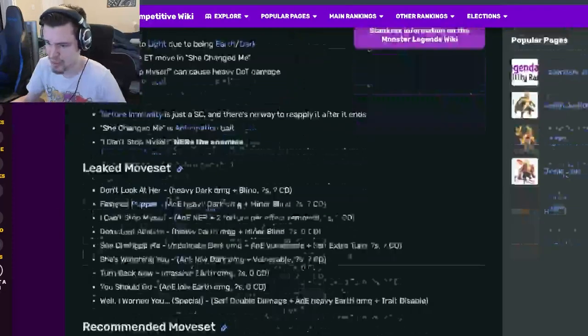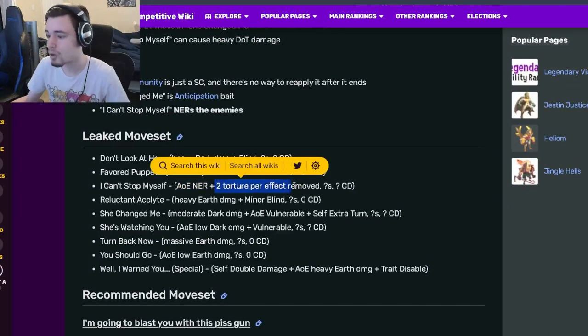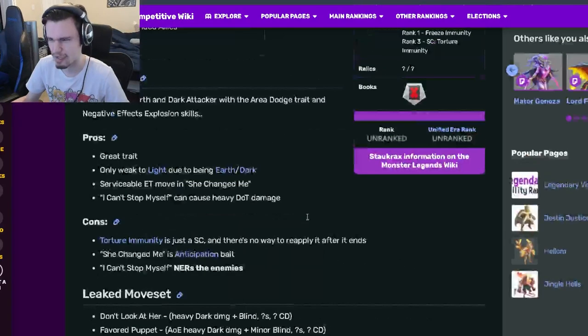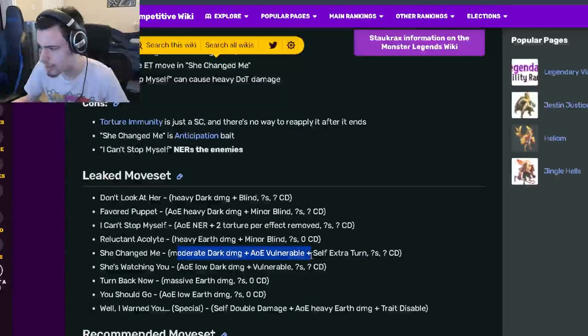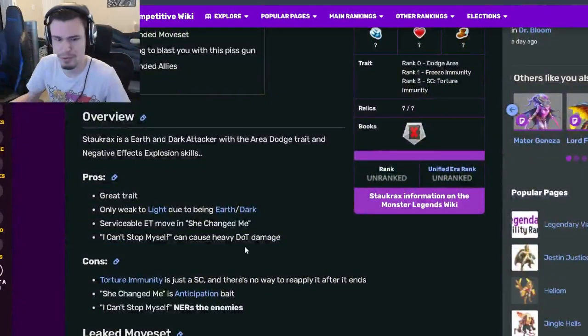Looking at the moves: 'I Can't Stop Myself' allows AOE NER and also gives two tortures per effect removed, which is really interesting — I like that quite a bit. 'She Changed Me' has moderate dark damage with AOE vulnerable, which is amazing — very, very good. Both of those moves are actually pretty great.